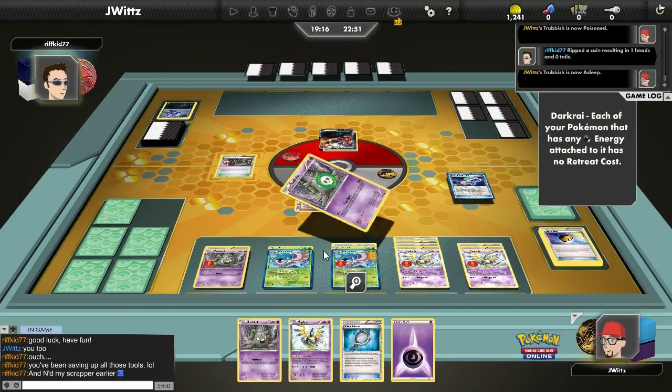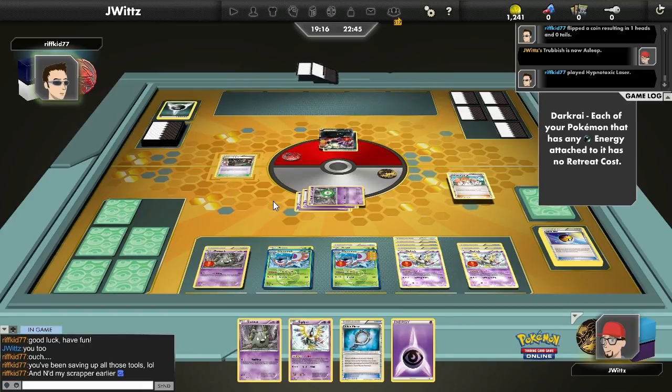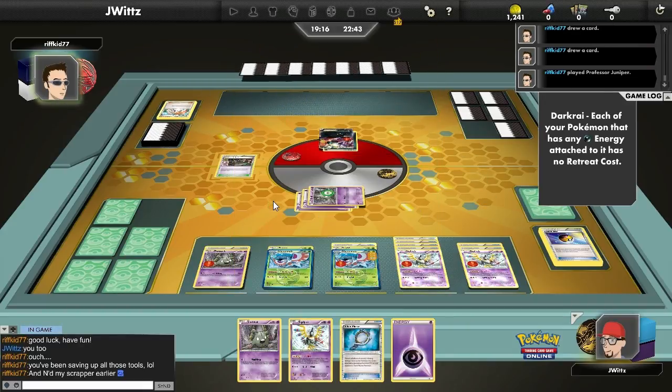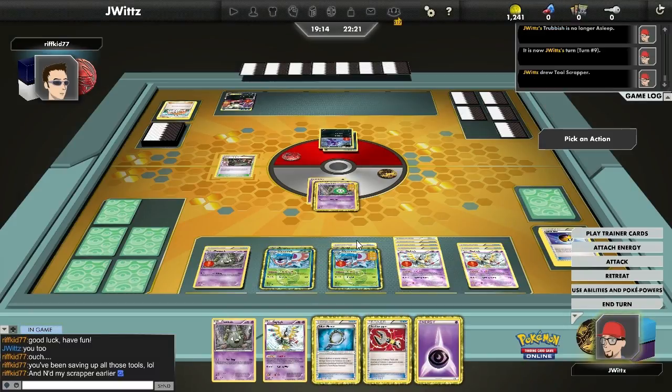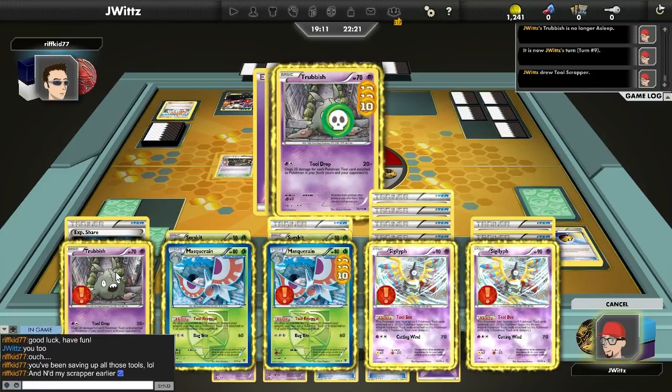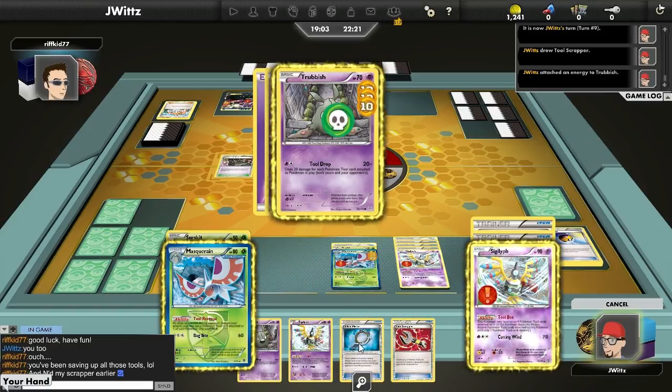The only problem is if he somehow finds a way to knock me out, or hits heads on Hypnotoxic Laser and then I hit tails on the sleep flip, then I'm in huge trouble. If not, I survive and can knock out his Darkrai. He gets another basic off his Juniper, but it's all down to this flip. I don't run Switch or any other card that can switch. This deck really benefits from the fact that many people are playing less Hypnotoxic Lasers with Virizion EX in play shutting it off. He gets Hypnotoxic Laser and a Bicycle — I wake up, which is huge. I can at least get an energy onto my benched one.